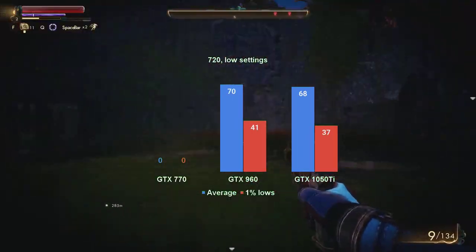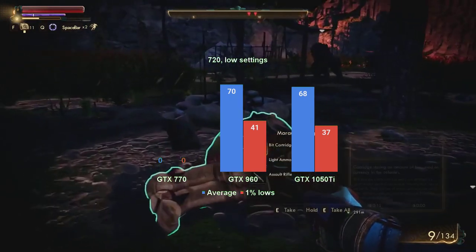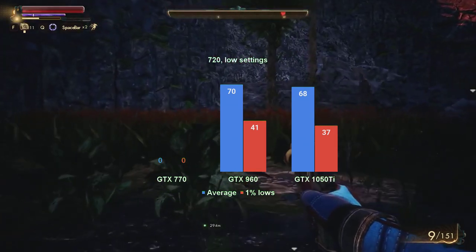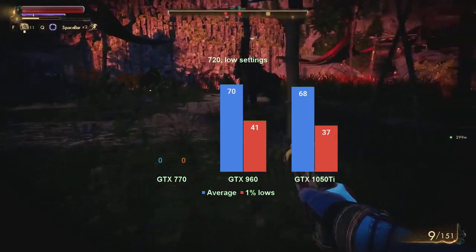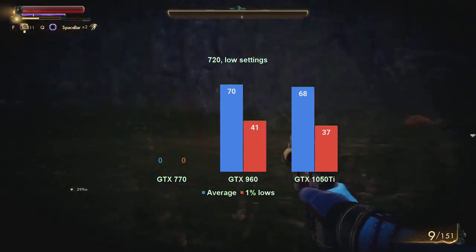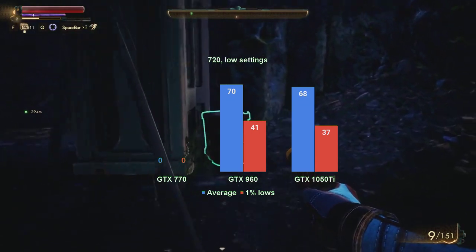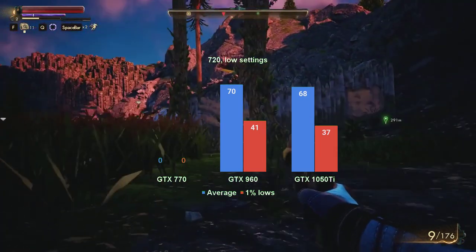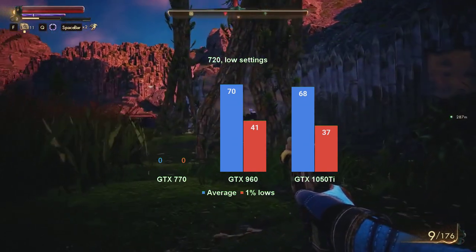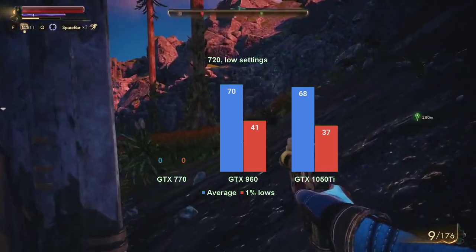Seeing the Kepler card crashing at 720 resolution made it clear that it will not run this game, much like it did not run Resident Evil 4. Both the GTX 960 and the GTX 1050 Ti managed an average close to 70 FPS, with 1% lows of 41 and 37 respectively. The game runs fine at this resolution and both cards pushed CPU usage well into the 60s, occasionally going even higher. Despite running the CPU without hyperthreading, the game is still GPU bound.